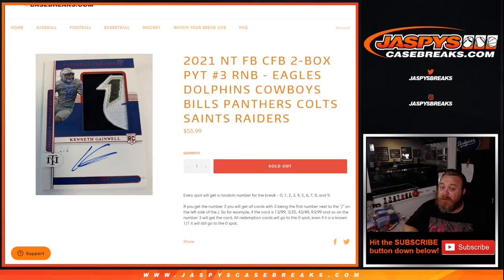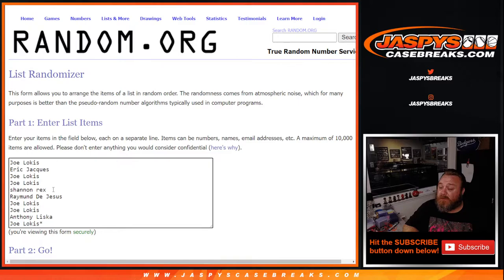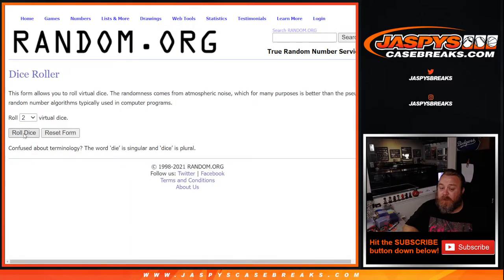Here is the list of customers that got in. Thanks to everybody for filling this up — from Joe down to Joe, last spot Mojo — and the numbers from zero through nine. Dice roll to randomize both lists and pair them up.